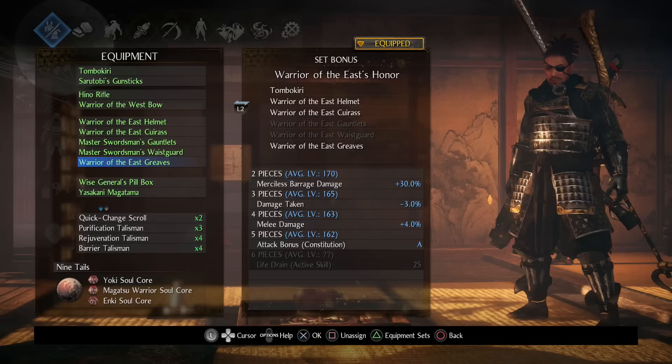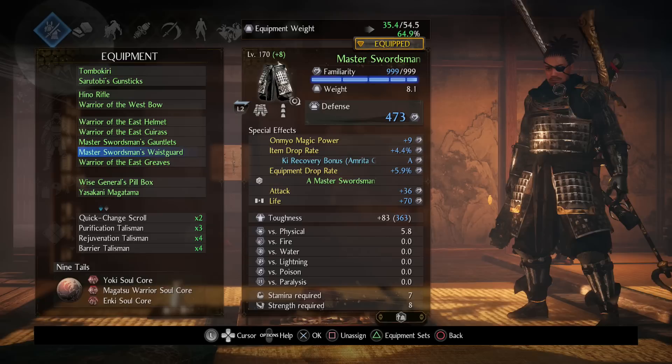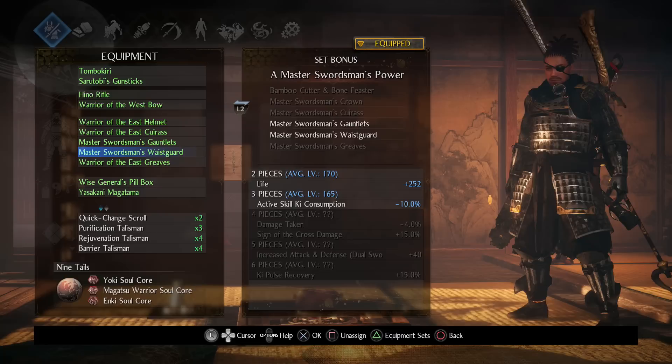The Warrior of the East set bonus gives damage taken minus 3%, 4% melee damage, and attack bonus Constitution — great for a tank build with 99 Constitution. The Master Swordsman set gives active skill ki consumption minus 10%, which is really nice when you're spamming Demon Dance. It also gives 252 health. To get this armor you need proficiency in dual swords and then farm the grandmaster in the dojo.